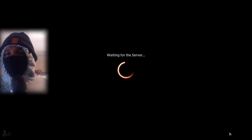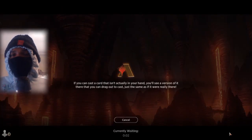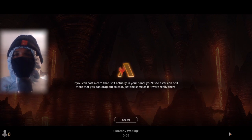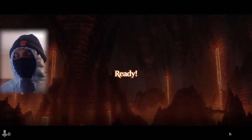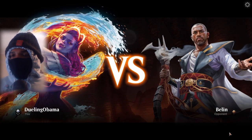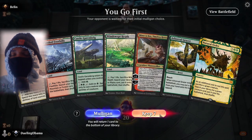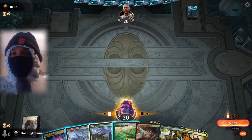Hello everyone and welcome back to another Come Hang Out live session. Today we're piloting the Aaron Yeager Yeagerfield deck through ladder. Let's see how far we can go. We're currently in silver. We're queuing up against Belen — let's get it. He's in bronze, making a good run currently. Am I going to be the thing that stops him? Let's find out.